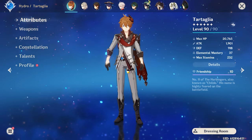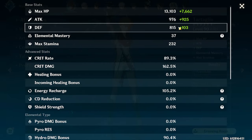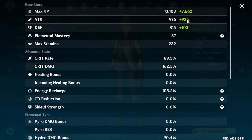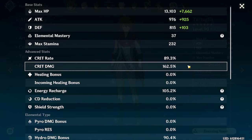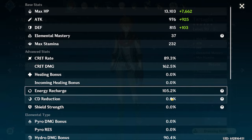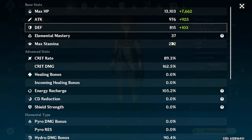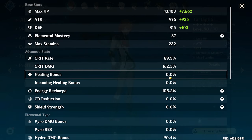Alright, so here is Tartaglia's overall build view. As you can see, he has almost 1900 attack — I wish it were a bit higher, to be honest. A little bit of elemental mastery. His crit ratio is 89/162 — I wish I had a bit more crit damage as well. These are all just standard offensive stats that you want for a standard DPS, so you can probably already guess what you'll be wanting to build on Tartaglia.